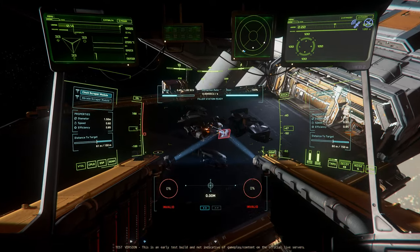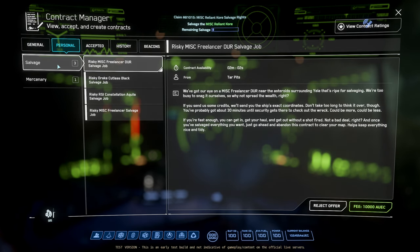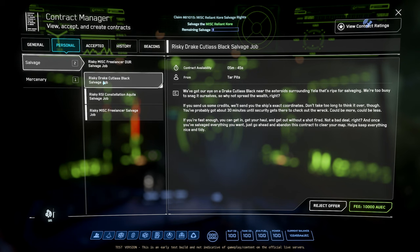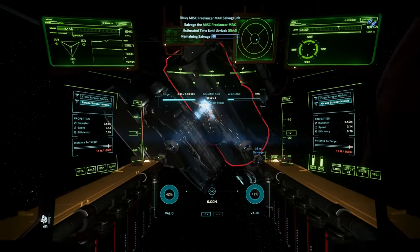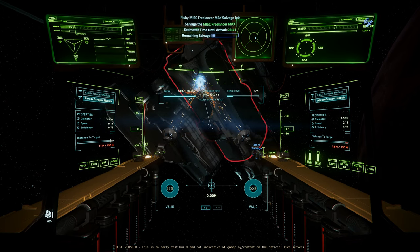These aren't the only new salvage missions though. You can also head to the personal tab to get the risky version of the salvage contract that costs more and includes the exciting addition of a timer indicating when the cops will come to bust your ass for stealing someone's broken space junk.